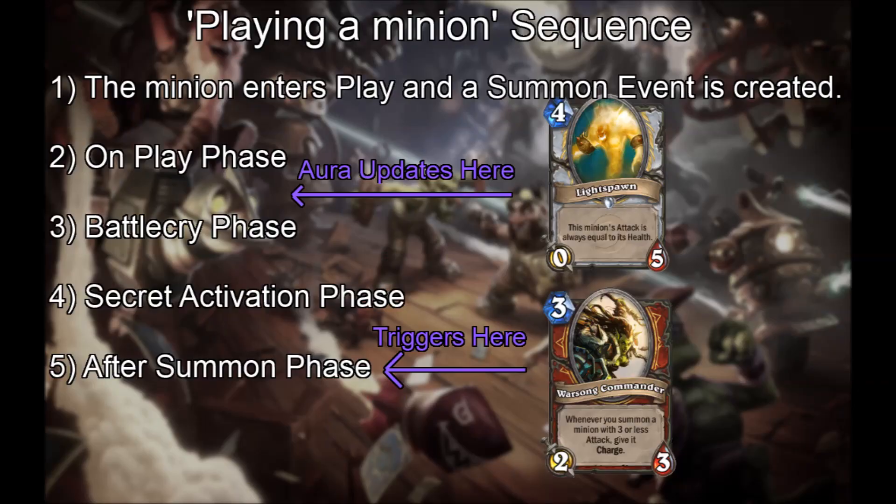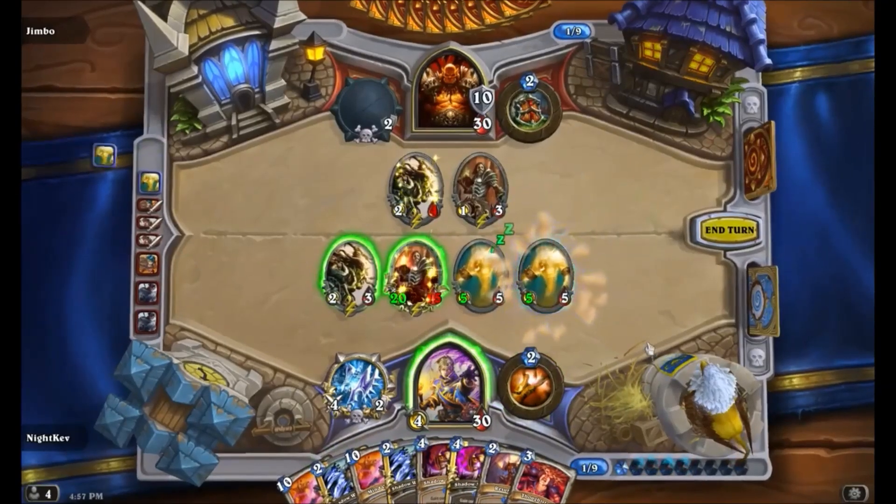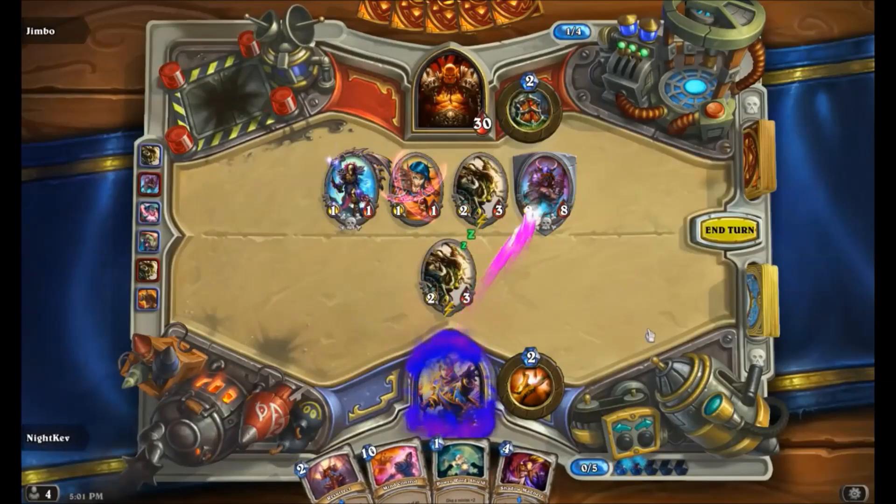Because Warzone Commander takes into account the effects of auras due to its timing, a played Lightspawn will not gain charge from Warzone Commander, since it has 5 attack. However, if you summon a Lightspawn, the After Summon phase of the Lightspawn is inside of a larger phase, therefore auras have not updated yet. Warzone Commander will see a 0-5 and grant charge.